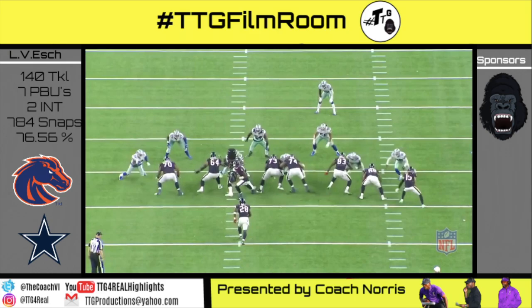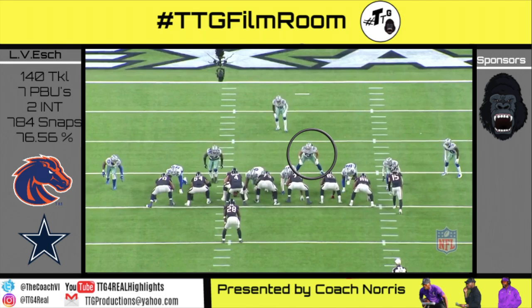Unbalanced 12 personnel, ISO 50 shade. Couldn't ask for an easier tackle — he comes through scot-free through the C-gap to make the tackle on Blue.